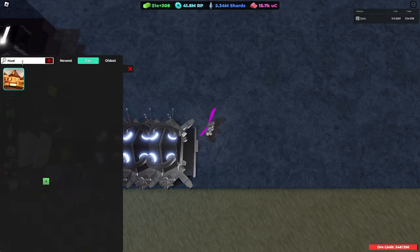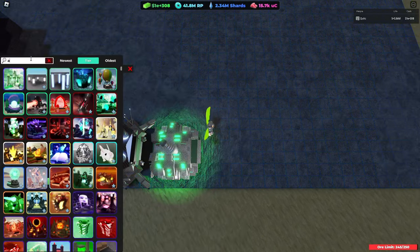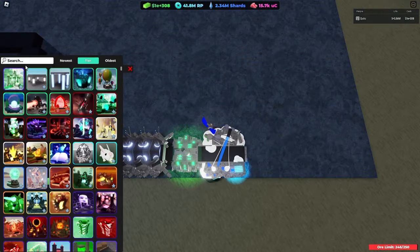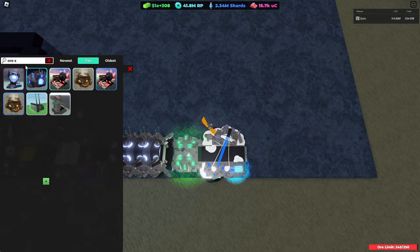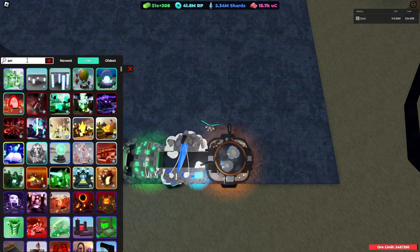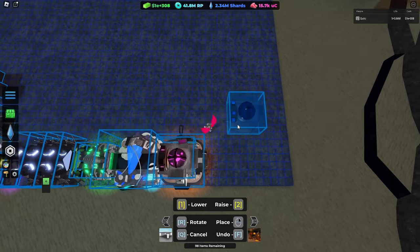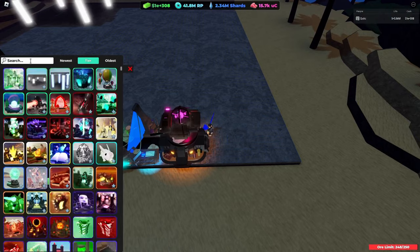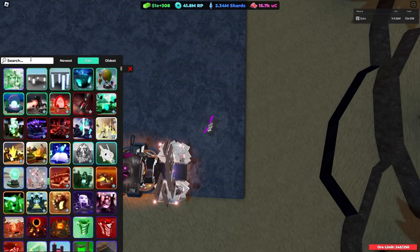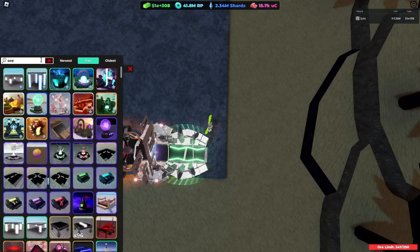Get a nuclear chamber and place it right there. After that get an azure spore. Get an ore skillet and place it, then on top of the ore skillet place an anti-gravity receiver right in the middle. After that get a fractured reality and place it there, then a virtual enhancer. Then get an aura elevator and place it right there.